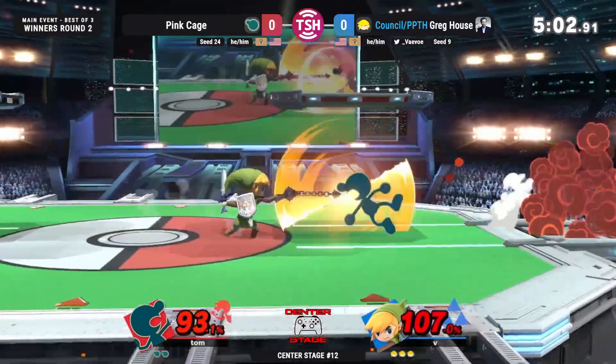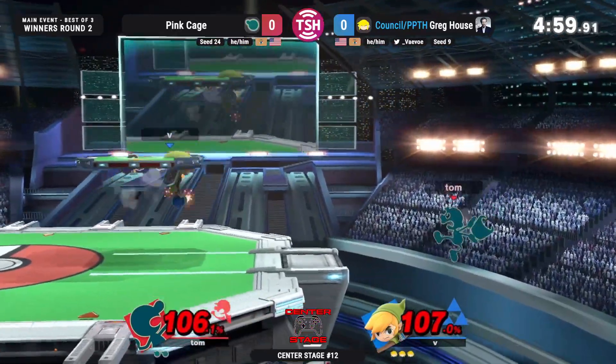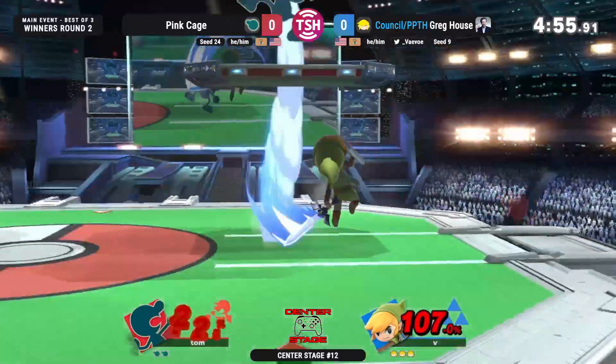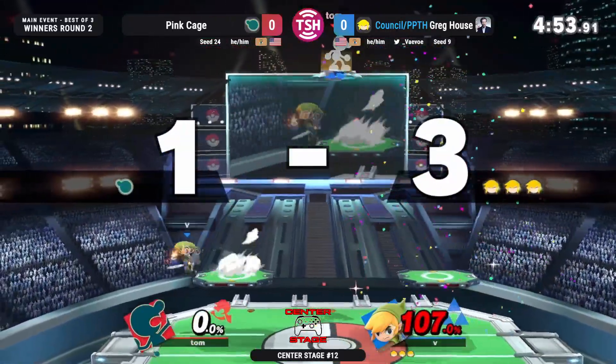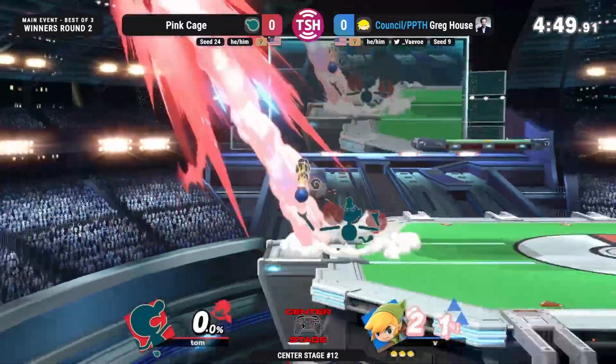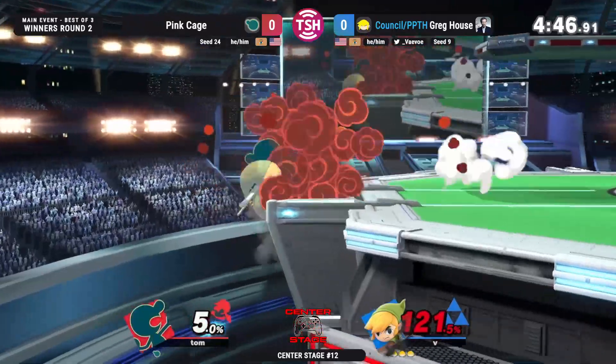Otherwise known as the Ub McBob — that's the Uppy at the ledge specifically. Somehow that Upsmash killing — Game & Watch is such a light character because Toon Link's Upsmash isn't necessarily usually the strongest.